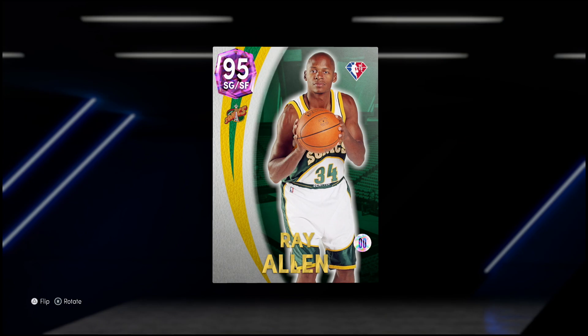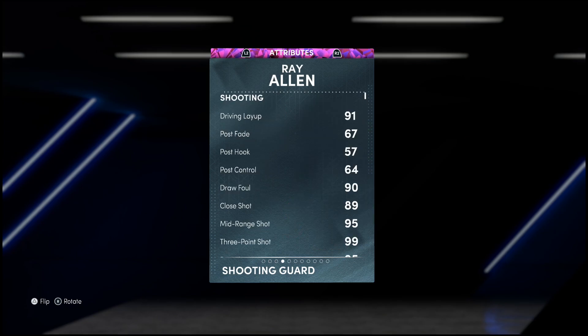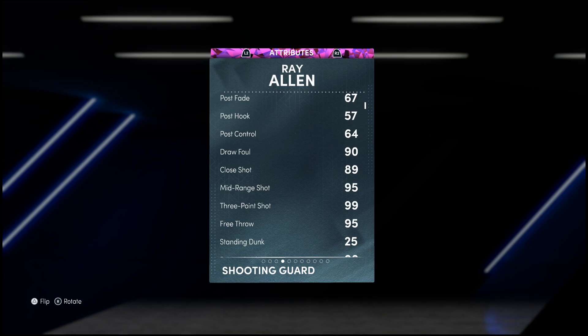Let's take a look at this sharpshooter: 99 offense, 89 defense, standing at six foot five, 205 pounds. When you look at the stats, he really doesn't have too much of an offensive weakness — 91 driving layup, 90 drop step, 95 mid-range, 99 three-ball (no surprise), and 95 free throw.